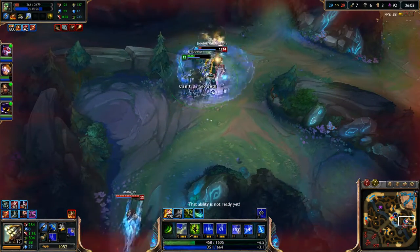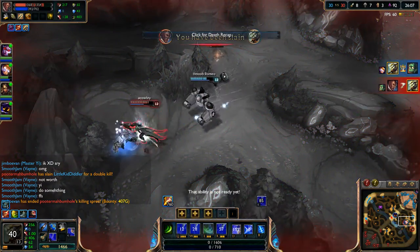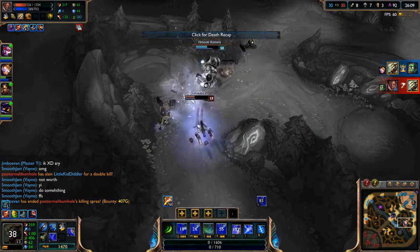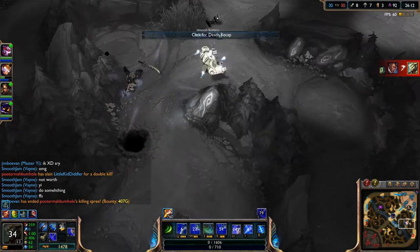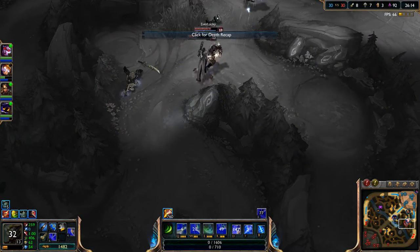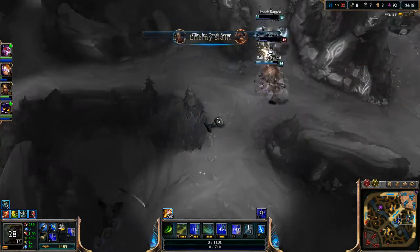We'll go ahead and just pop that. Blitzcrank, you should have used that ability before. Oh — Braum has my blue. Great. Amumu gave it to Braum. Oh, come on — that is so annoying.